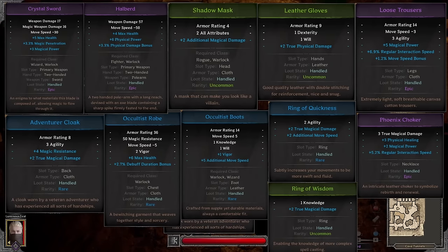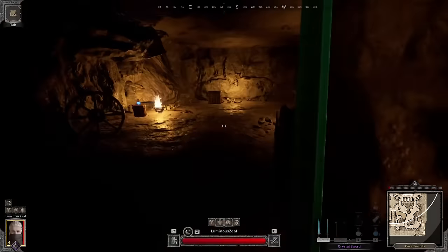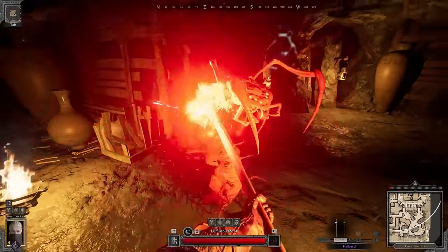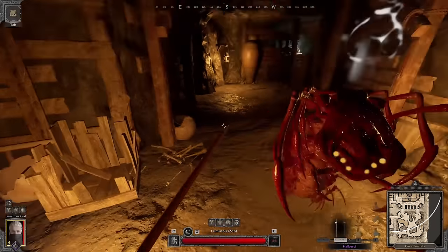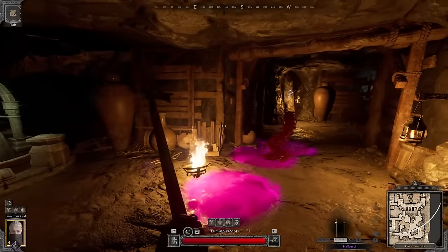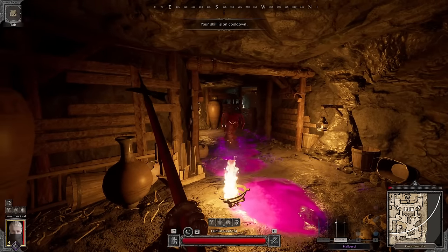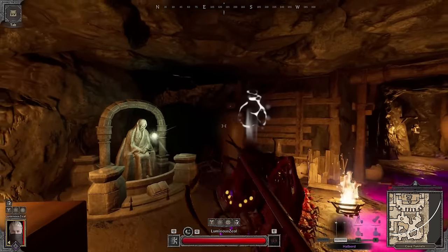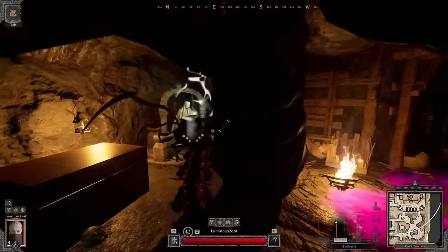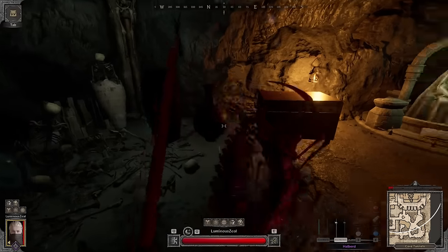All righty, here we go guys — solo goblin caves. Got a good spawn here next to the centipede. If I can make it over and take him out real quick, I think it's gonna be quicker with the halberd. It's hard to dodge his spitting poison though. I think I can still squeeze out to the right. Just take him out quick — try to get these purple rings and pendants, plus you get a lot of AP points. I don't really go for rank but it's good to just kill him.